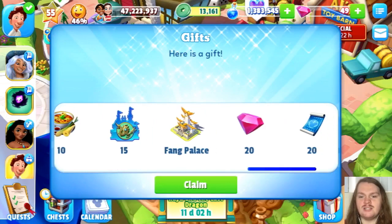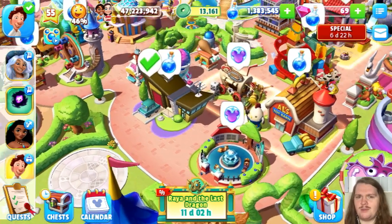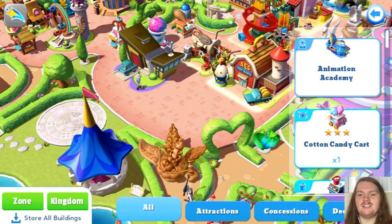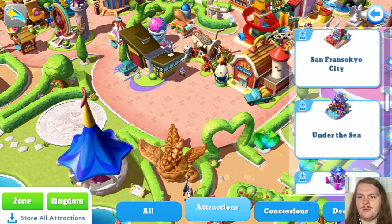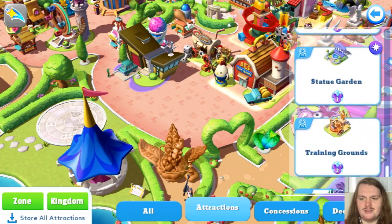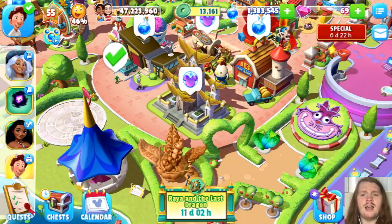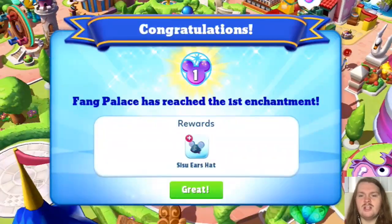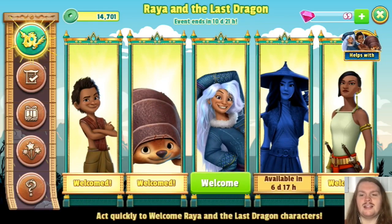A pretzel stand — love that. So we did get the Fang Palace bundle here. I hope I'm pronouncing that right — I'll probably look it up after the video. With that being said, I did have to take out the Beaver Dam just so that we could fit the Fang Palace into its spot. It looks so amazing. I love having it in the kingdom here, and I was able to enchant it to its first enchantment level already. We have a chance at dropping the Sisu's Ears hat token whenever we collect from it.